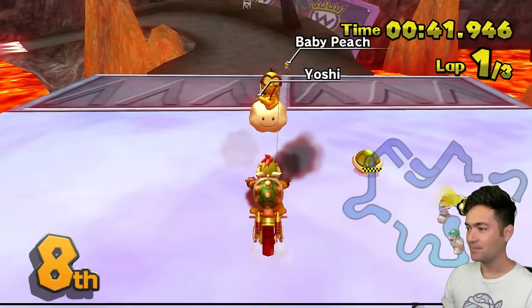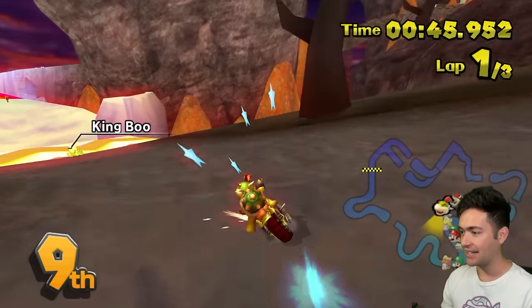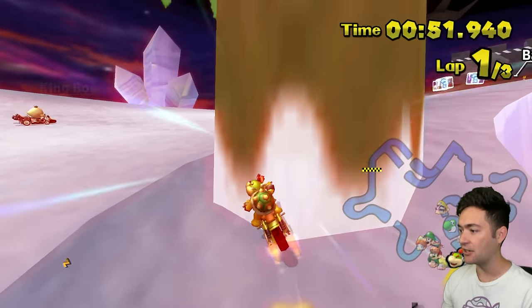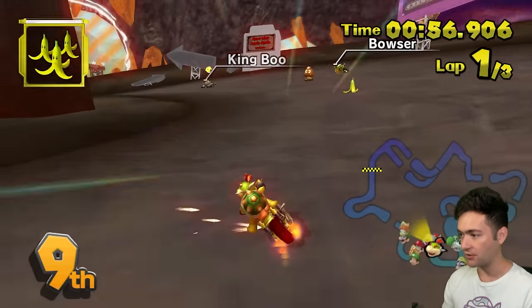I don't know where to go. I'm lost. This is going to happen a lot on these new custom tracks, but I'm so impressed with the Zip Zip because it drifts really tight. It's got inside drift. It feels nice. I'm not sure how fast it goes — I believe the Flame Runner goes like 98 or 99. This thing drifts insanely tight. I'm used to the Zip Zip having terrible drift.